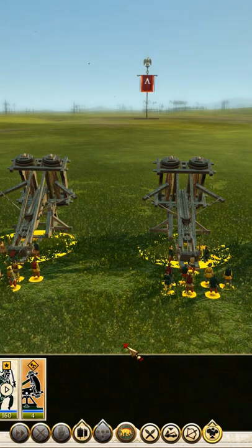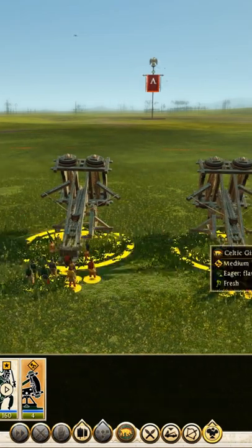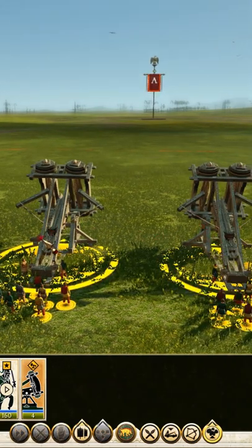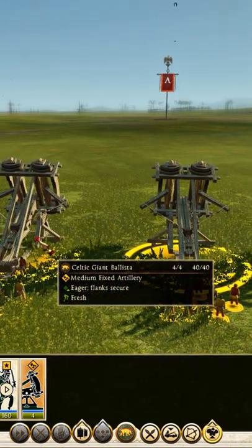Hey guys, Joanna here with another short for you. This is going to be dealing with artillery — having an actual artillery group, not just wall artillery on defense. You can take a giant ballista, heavy onager, regular onager, and a scorpion.